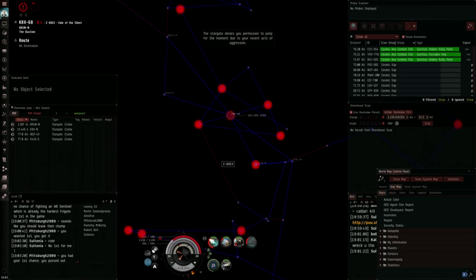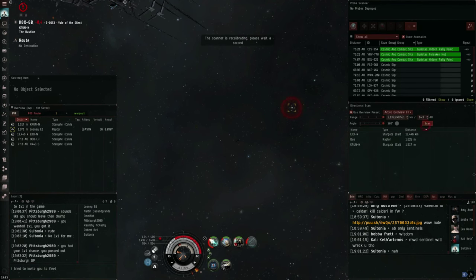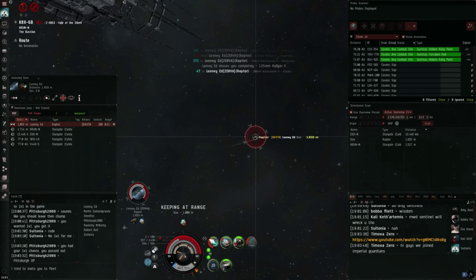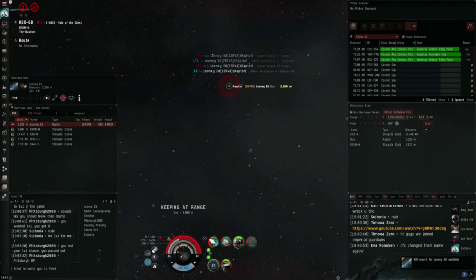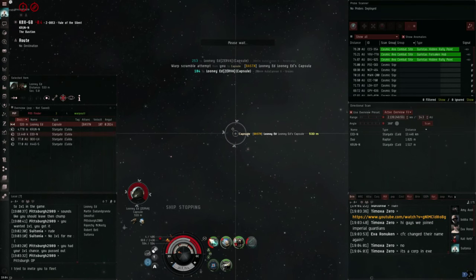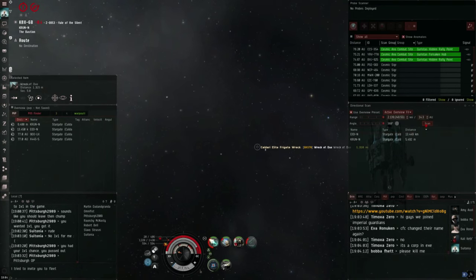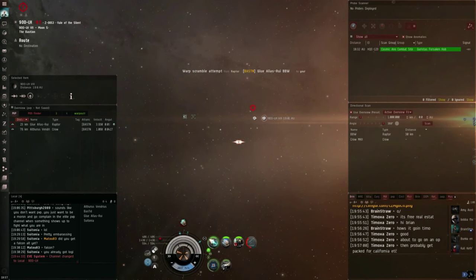I warped out at this point, debating moving on because of the Sentinel. But the Raptor actually lands on the gate with me and he's still aggressed — I can see the timer at the top. He just fights me at zero, which is amazing. I know if the Sentinel is in warp to the gate because it was about a 70 AU warp, and I know the Sentinel only warps at 5.5 AU/s whereas the Raptor warps at 8. So there's definitely enough of a gap to kill the Raptor and leave. I checked directional scanner — the Sentinel was not on d-scan, so I went for the Raptor at zero and killed him. This is a typical interceptor thing: taking advantage of mistakes, especially warp speed differences. The Sentinel was 70 AU away, so at least 30 seconds before it could be on grid.